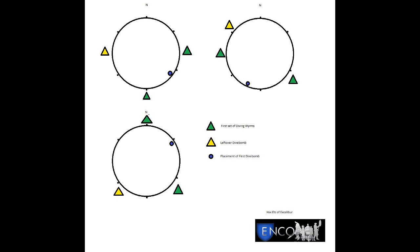The second dive bomb mark will always be placed right across the arena, and if you need to, you can designate this with a B waymarker. If you can learn to get these three potential patterns down, this phase becomes much, much simpler. Now you just need to work on the rest of the mechanics for the fight.